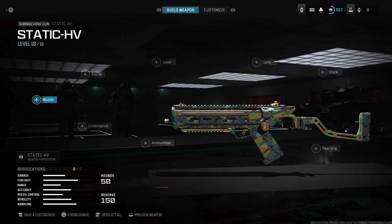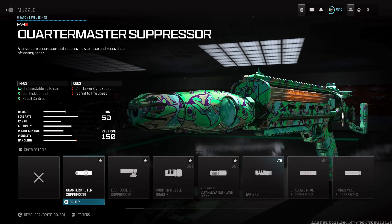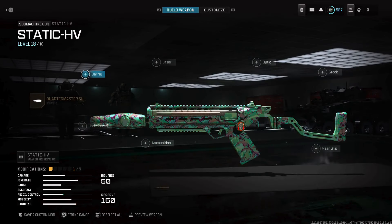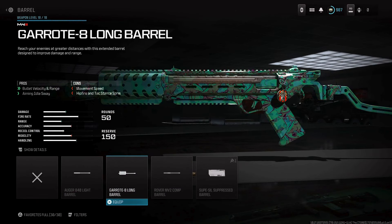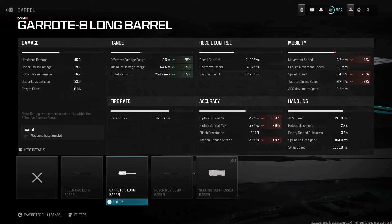For the best static HB class setup in Season 5, you want to use the best muzzle in the game which is the Colder Master Suppressor. It's gonna keep you off the radar and improve gun kick control and vertical and horizontal recoil control greatly. For the barrel, you're gonna want to use a Garot 8 long barrel because this is gonna give you hit scan and let you outgun a lot of the assault rifles in this game — it improves it by 25%.